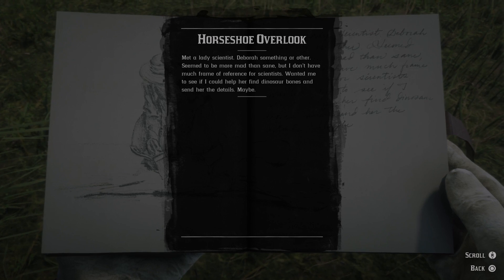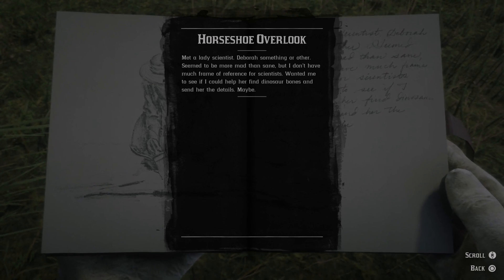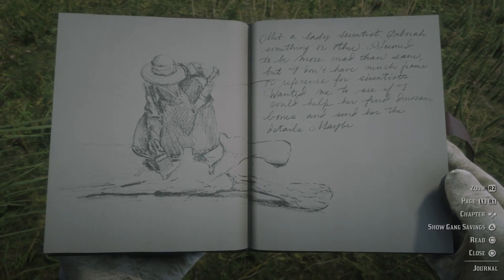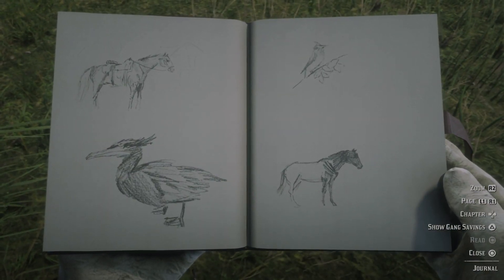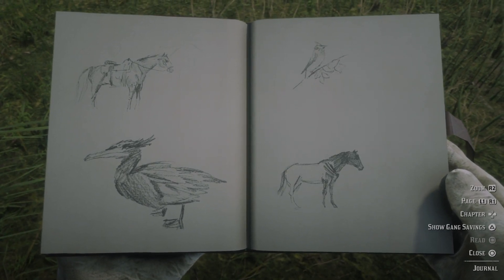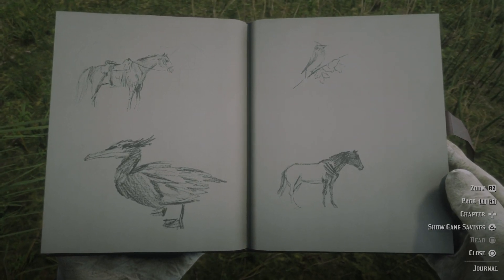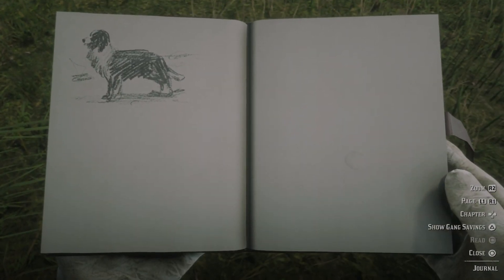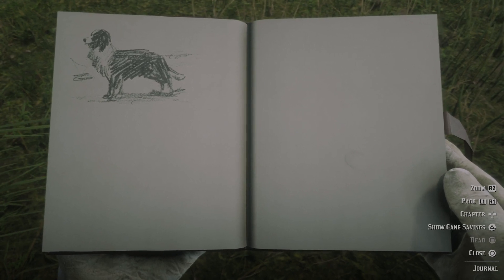Met a lady scientist, Deborah something or other — seemed to be more mad than sane, but I don't have much frame of reference for scientists. Wanted me to see if I could help her find dinosaur bones and send her the details. And a horse — looks like a cormorant. Another songbird and a horse, a wild horse I guess, no saddle. And if I had to guess, I would say a border collie.